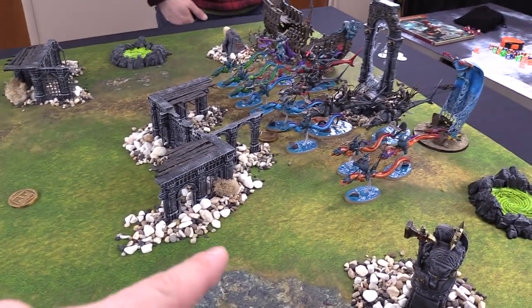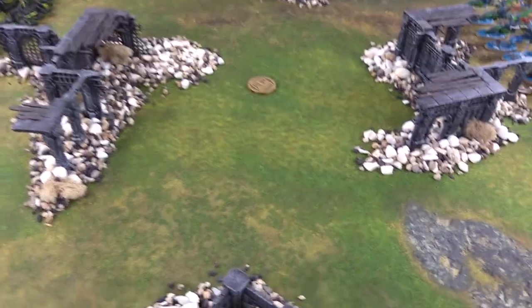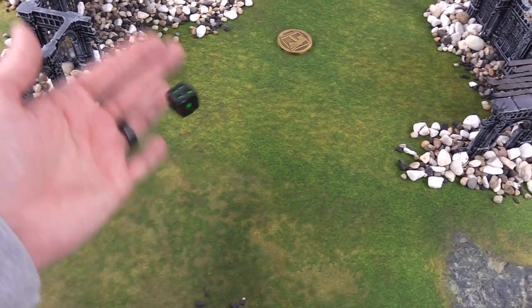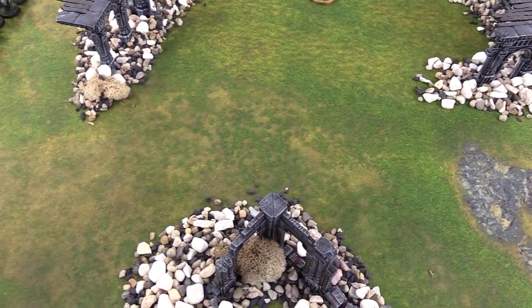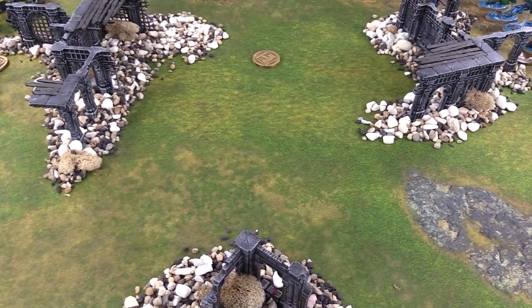Torrin only had two drops and I had several, so he will be deciding who goes first. Since I have my three Scryer Heroes, let's see how many Warp Sparks we get - D6 plus 3, so we're going to get 7 to start. My General creates one each turn, so we'll have a pretty awesome amount of Warp Sparks. Torrin decides we will go first.